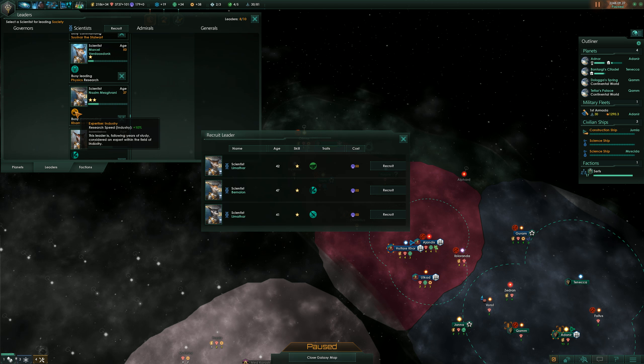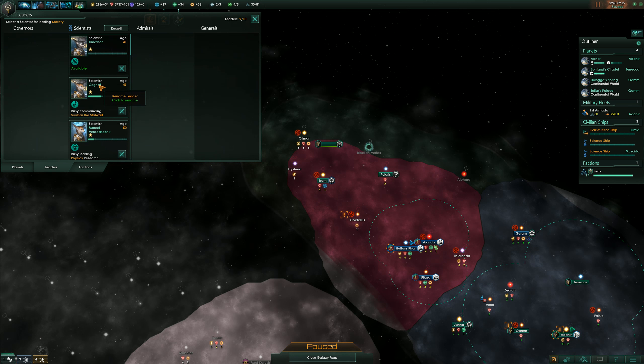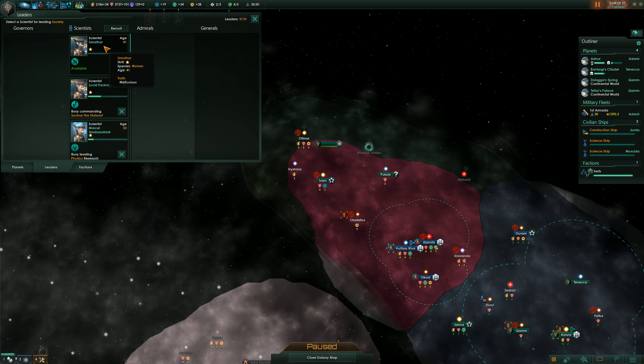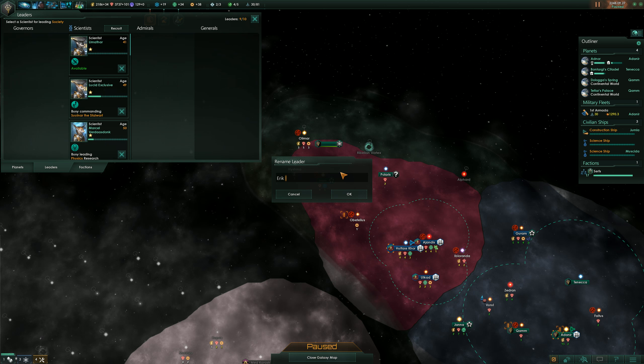Statecraft boost, leader lifespan boost, or anomaly discovery chance 10% — interesting for a scout. Nazim, you are a researcher. Let's pick a scout. Why do they all seem to be named Cocknut? We rename you to Lucid Exclusive — welcome to the Wolven pack. We got a Limatar as well, so let's rename you to Eric Saluso. Welcome to the Wolven pack.